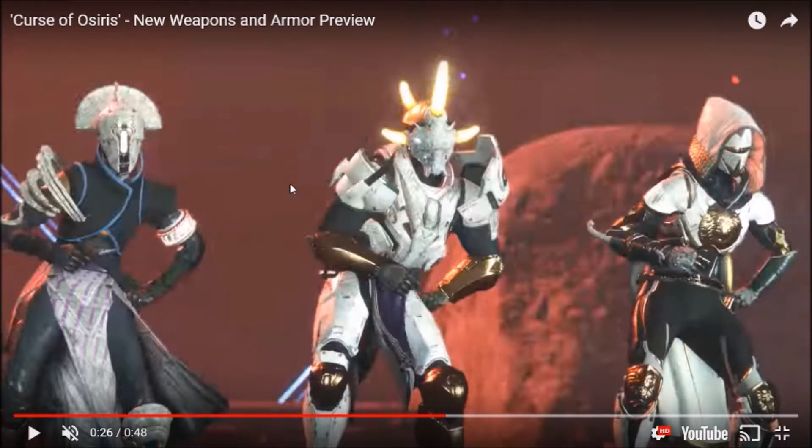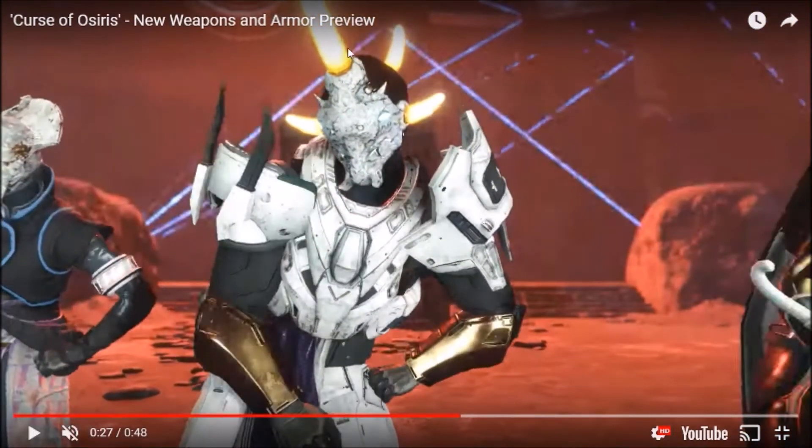The Titan shoulder pads also look really cool, and that's a pretty good look at the helmet right there. Now I'm really starting to think this is the New Monarchy ornaments because if you look closely, that kind of looks like the New Monarchy logo — the little three lines they have. And then that chain armor again right there on the hood, which is the only one in the game that has that. Looks really good.